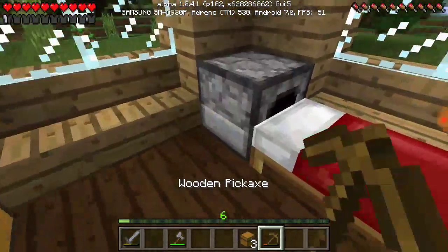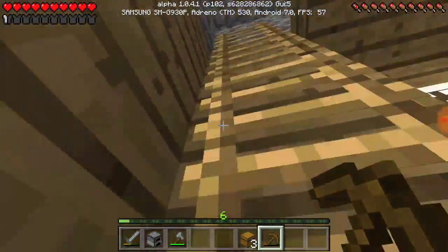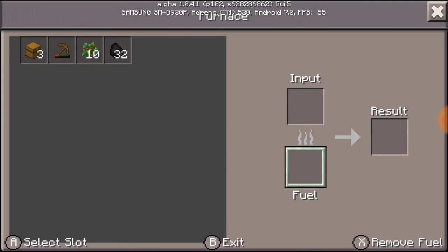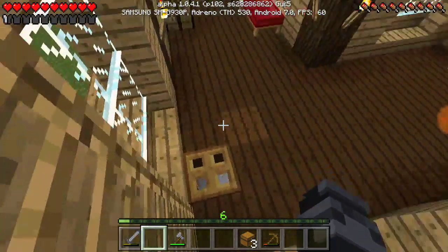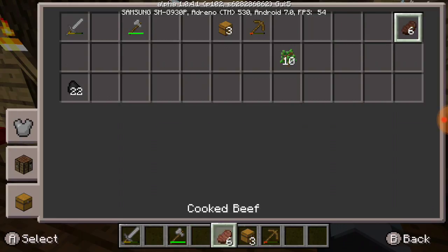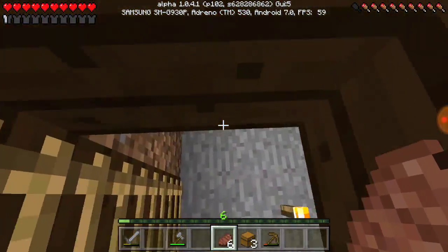Let's go grab my furnace. I'm still kind of trying to get to this — add item. That will be food. I still have three chests. This down here is going to be a chest room as well.